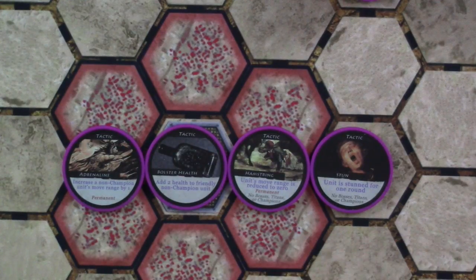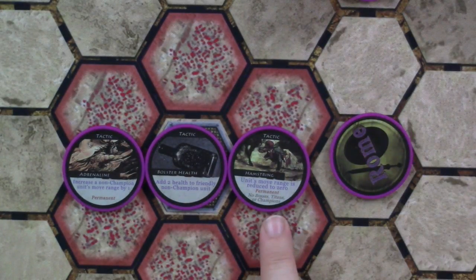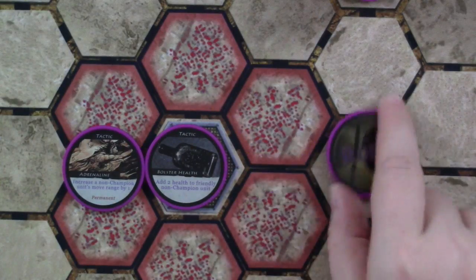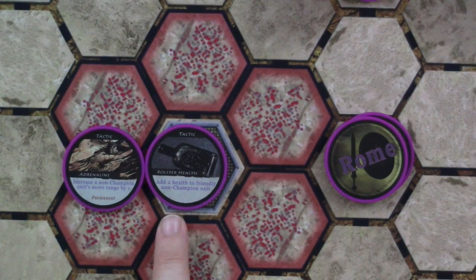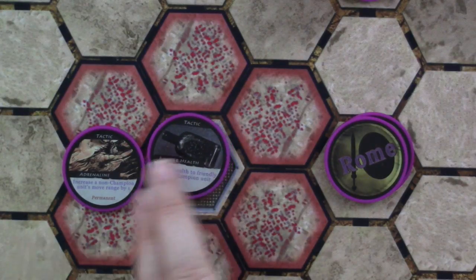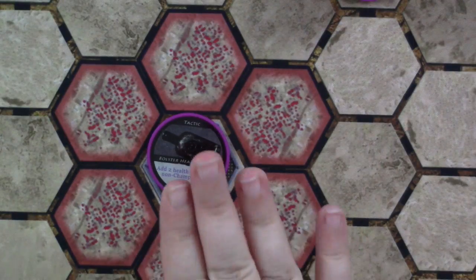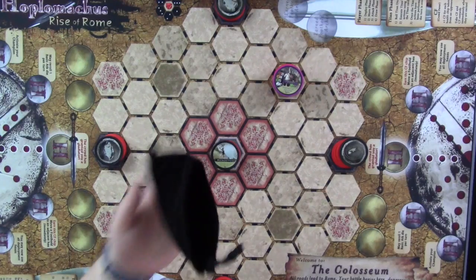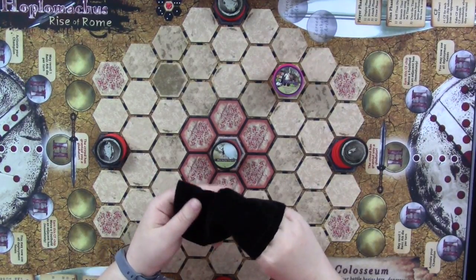Now that we've drawn our gladiators, we also get to choose a tactic. One option stuns a unit for one round, but not bosses, titans, or champions — we're fighting a titan, so that's out. Another option is also no bosses, titans, or champions. We could increase a non-champion unit's range by one, or add two health to a friendly non-champion unit. We're going to take the health restore tactic, because units with shards already have plus one movement, so the range boost is less necessary.